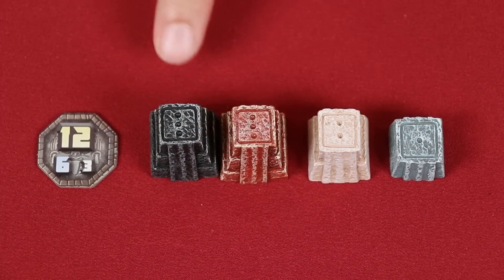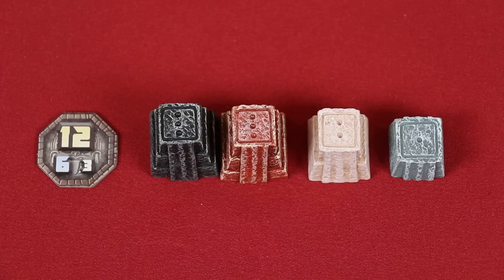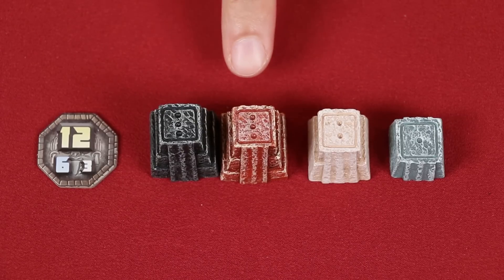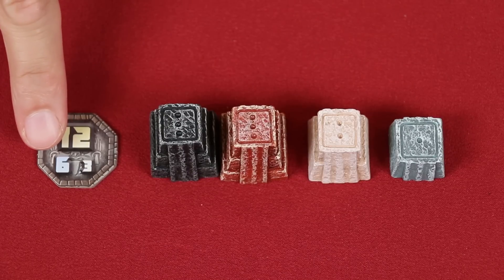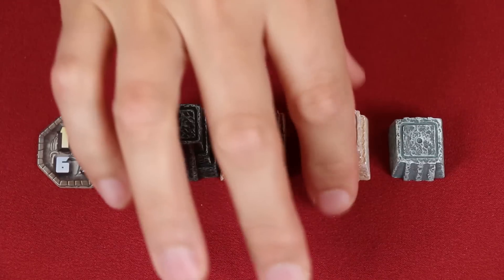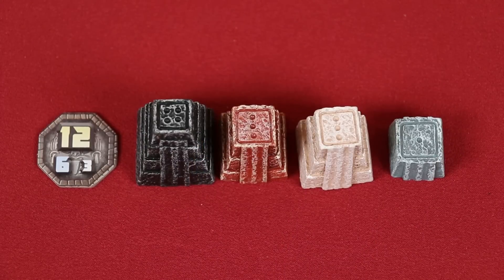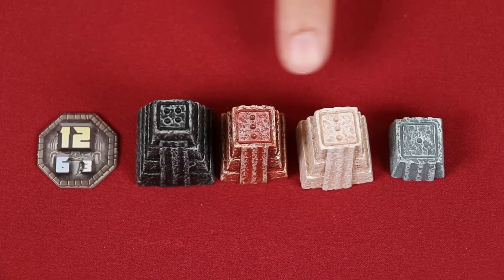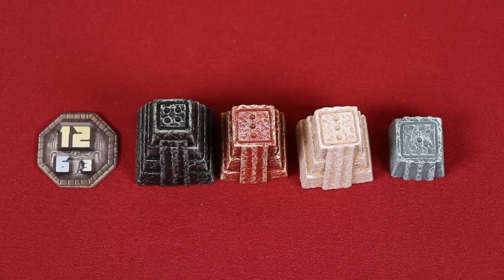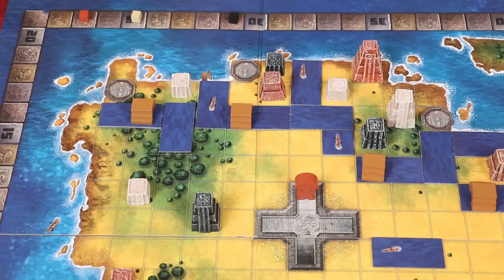When two players are tied for first, they each get 12 points, but then you ignore the second-place value and instead give the third-place score to the player with the next most grandeur, and the third-place player gets nothing. If three players are tied for first, they each get 12 points and you ignore giving out second and third place points. If there is no tie for first but a tie for second, the first-place player gets 12 points, the players tied for second each get six points, and you don't give out third-place points. Points gained are adjusted on the prestige track, and district tokens can be flipped over to remind you which have been scored. Districts that have not been founded are ignored even if there are temples there. But if your noble is standing on one of the four starting spaces of the palace during scoring, gain an additional five points.